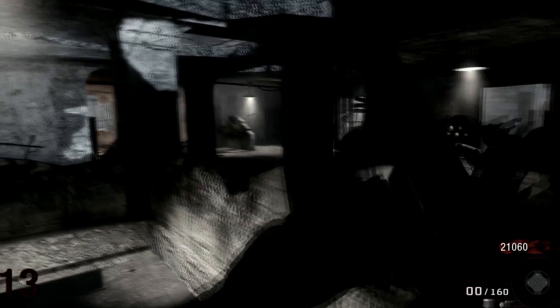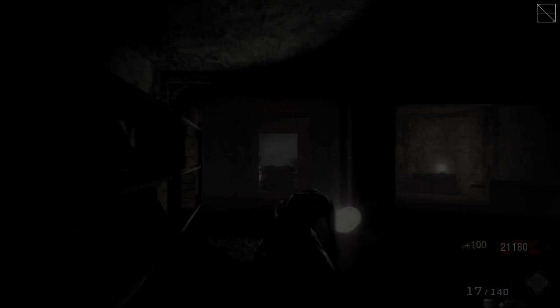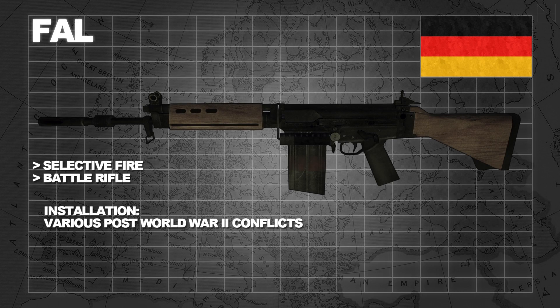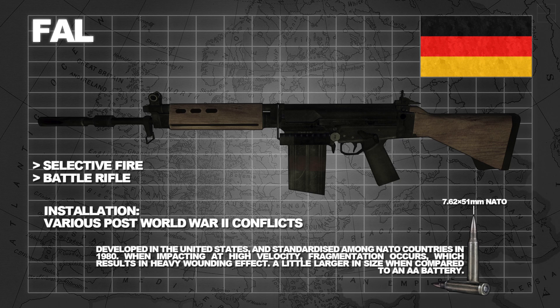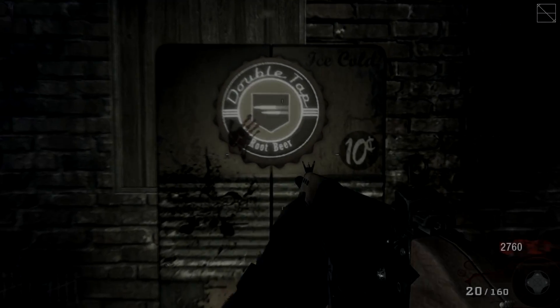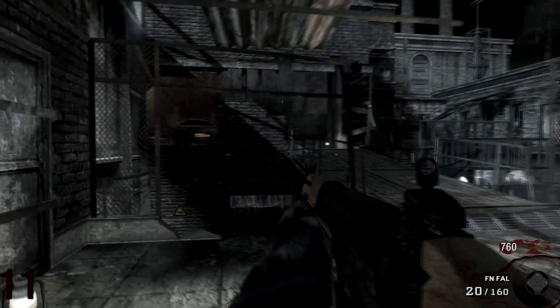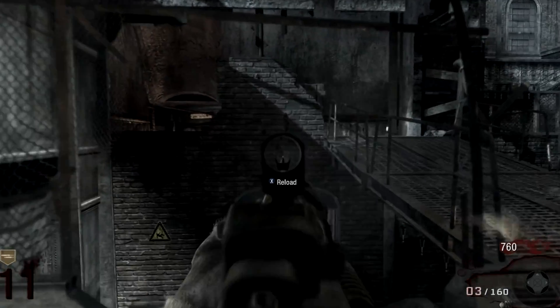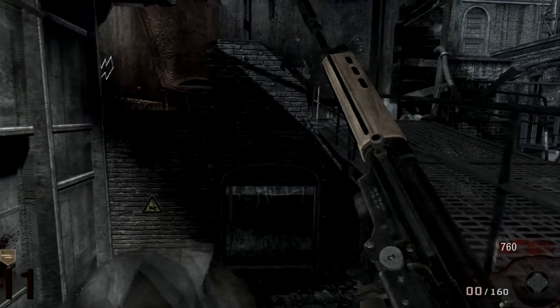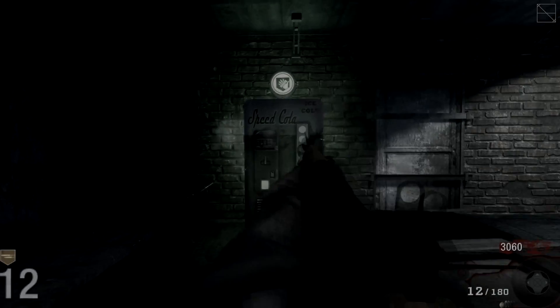Available in the mystery box for 950 points, the FAL has the largest magazine of an unupgraded semi-automatic, with 20 7.62x51mm rounds. Total munition reaches a small 200. However, its damage is higher than its counterparts. Reloading is average at 2.5 seconds.